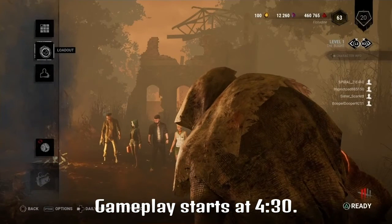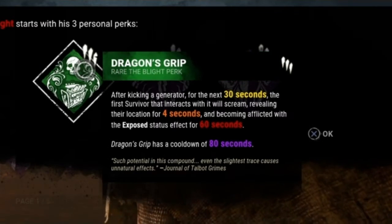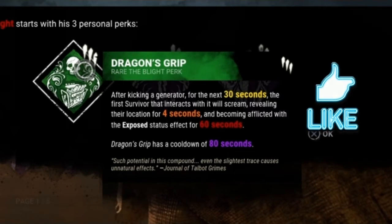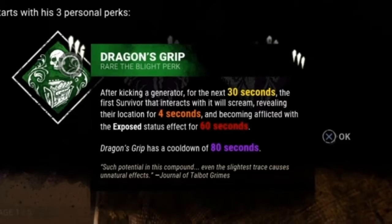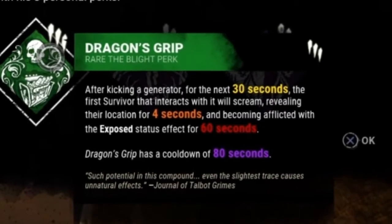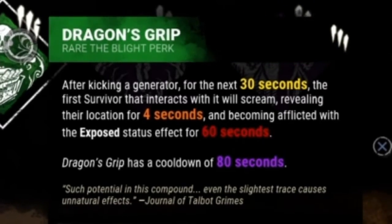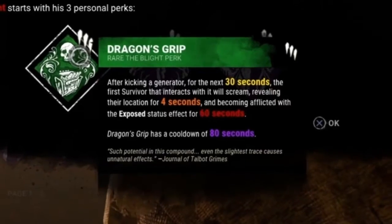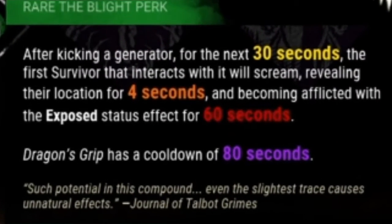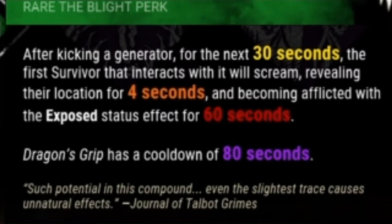Alright, let's do the loadout on this guy. The Blight. He starts with these perks right here. Dragon's Grip. I like it already. It sounds a bit masturbatory. After kicking a generator for the next 30 seconds, the first survivor that interacts with it will scream, revealing their location for four seconds, and becoming afflicted with the exposed status effect for 60 seconds. Dragon's Grip has a cool down of 80 seconds.